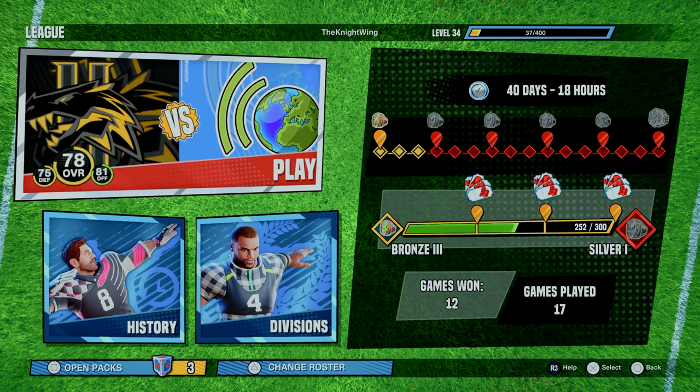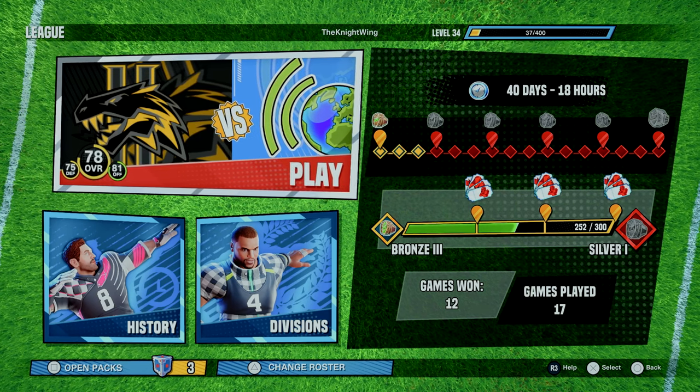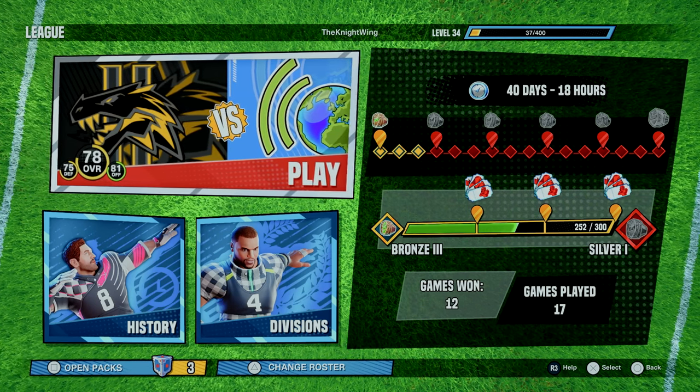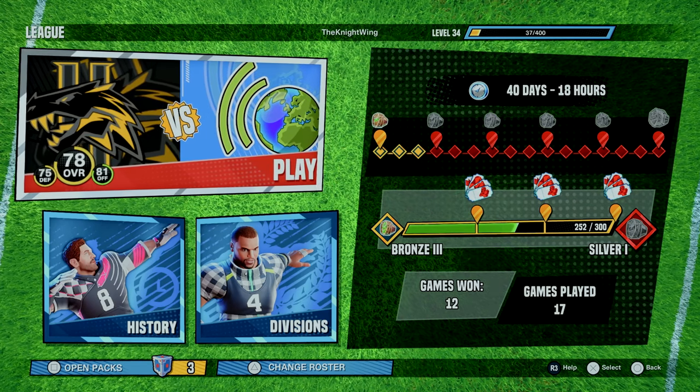I have not used mine at all yet and have no idea what player I want to get. A Christian McCaffrey would be a ton of fun, but I don't know if I want to stick with Dan Marino on this game forever, so I'm really considering Jalen Hurts or maybe getting some more help on defense.